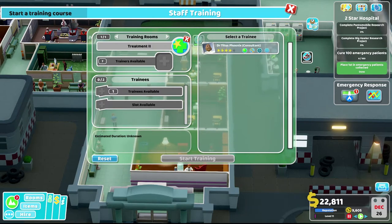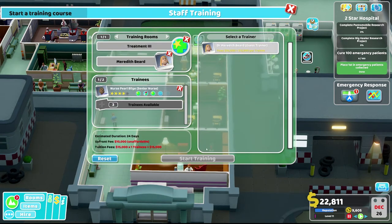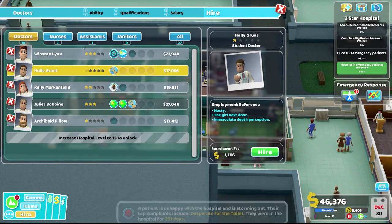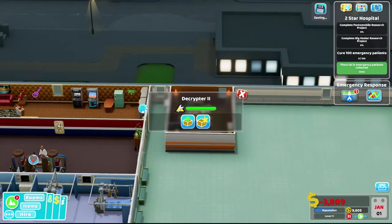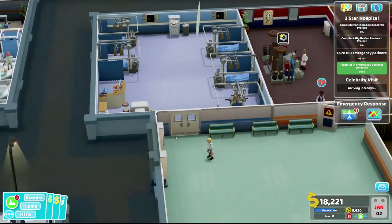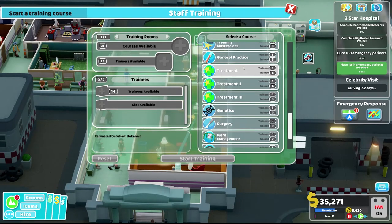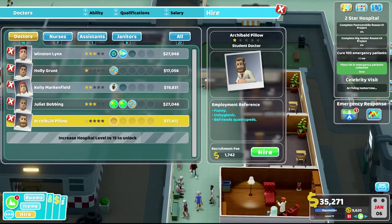Treatment two — nope, that's for you, so treatment three it is. We don't have the funds right now — we'll give it a couple of minutes. We could do GP2 training. Let's do maintenance first then have them do that. The research is at one percent — that's going to take forever. We'll train more later. We need another decryptor and we need to train the GPs. Eight people are queuing — there's just never enough.